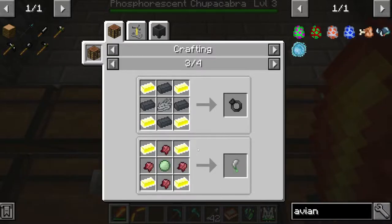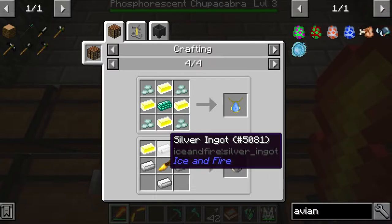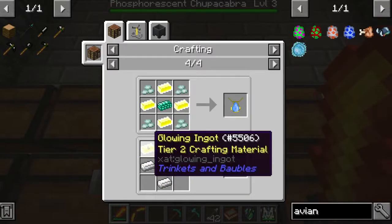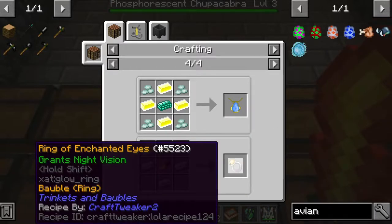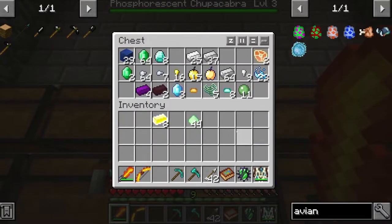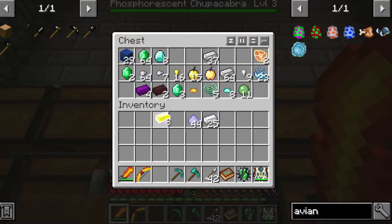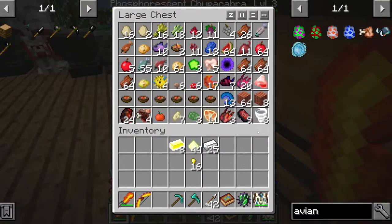This one deals 50 damage to poisoned enemies which is kind of cool. And this one gives me night vision - it's just silver, a golden carrot, and a glowing ingot. I think for us going down into caves trying to find trolls that would be super important. I do have silver, I have the ingots, and I have enough gold nuggets.